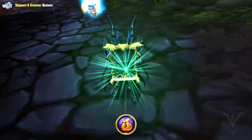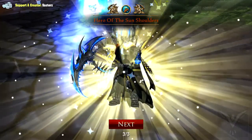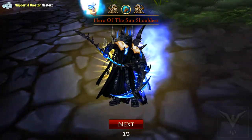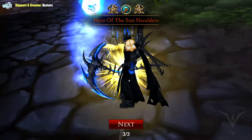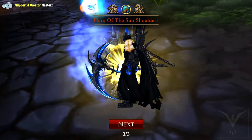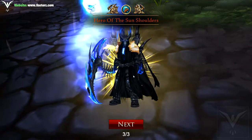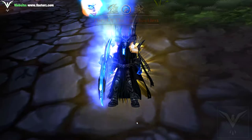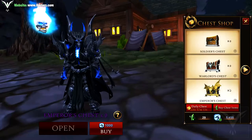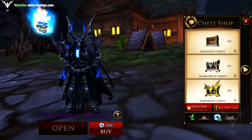Last one, guys. Pet feed. Treasure shard. Hero of the Sun Shoulders — yo, that looks rare, this actually looks really rare. Hero of the Sun, Hero of the Sun. Interesting, let me check it out.